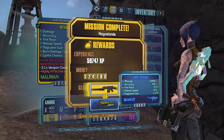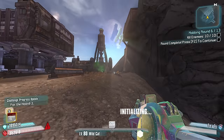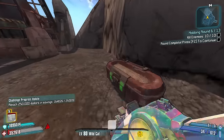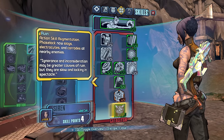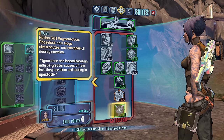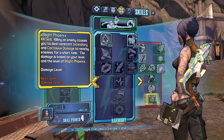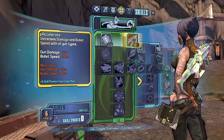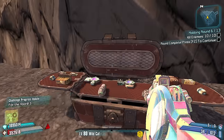All enemies down — are we gonna die? I can see my red health bar just blinking its lights out. Five points: one point into Ruin — it's a very powerful skill. Our action skill phase lock now slags and corodes all nearby enemies. Four points into Accelerate for the damage and bolt speed for sure.